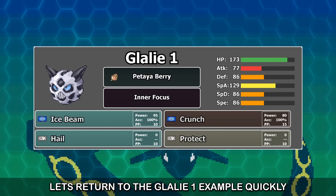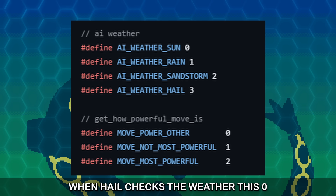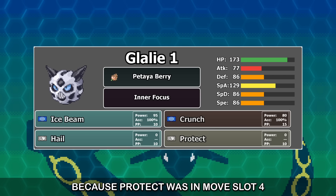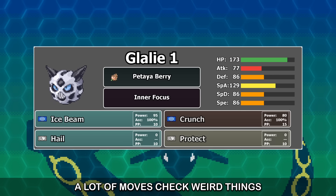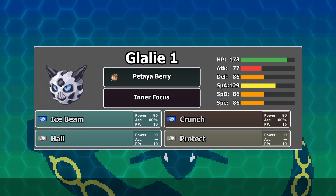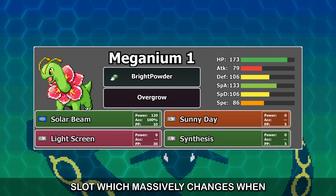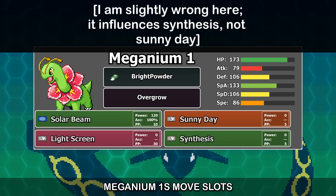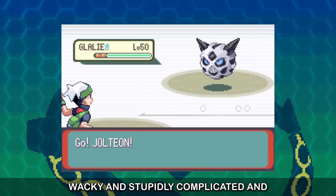Let's return to the Glalie 1 example. Glalie's fourth move is Protect. Protect does no damage and so writes a value of 0 to this slot. When Hail checks the weather, this 0 is still there and is interpreted as Sunny Day — that's why Glalie 1 picks Hail, because Protect was in move slot 4 and gave a power value of 0. A lot of moves check weird things and can change the behaviour of Expert AI weather moves. For example, Meganium 1 has Light Screen — Light Screen writes the types of the enemy Pokemon into the weather check slot, which massively changes when it will or won't use Sunny Day. But this only matters because Light Screen is before Sunny Day in Meganium 1's move slots.